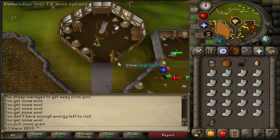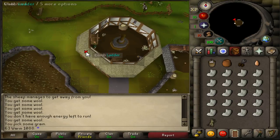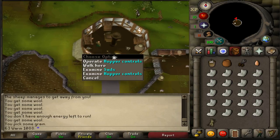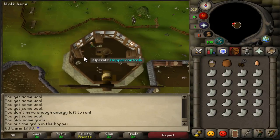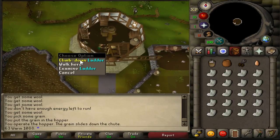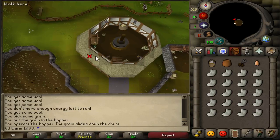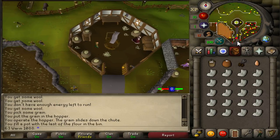Once you've got yourself some wheat, you're going to head upstairs of the mill — all the way up to the top. You then want to put your wheat in the hopper, operate the hopper controls, then head back down the ladder all the way to the bottom and fill up your pot with the flour from the flour bin.